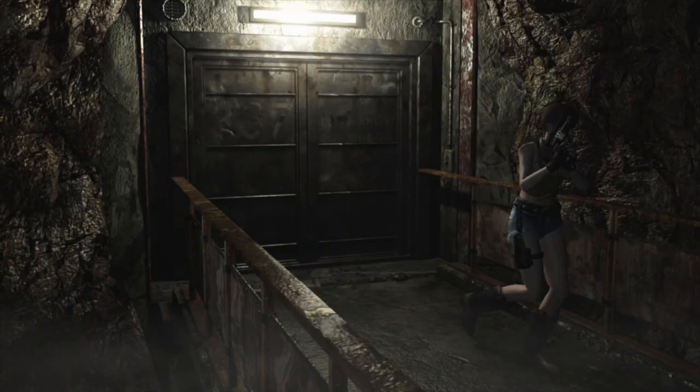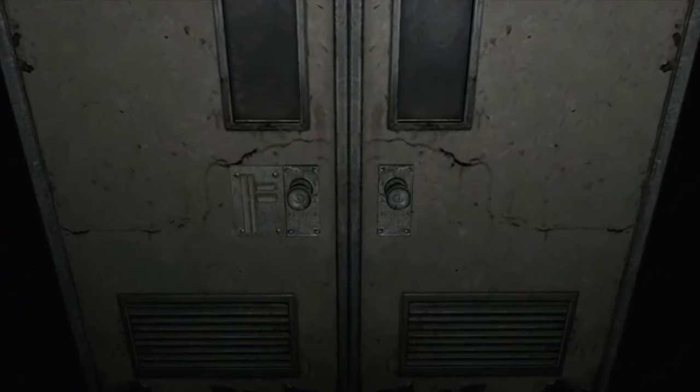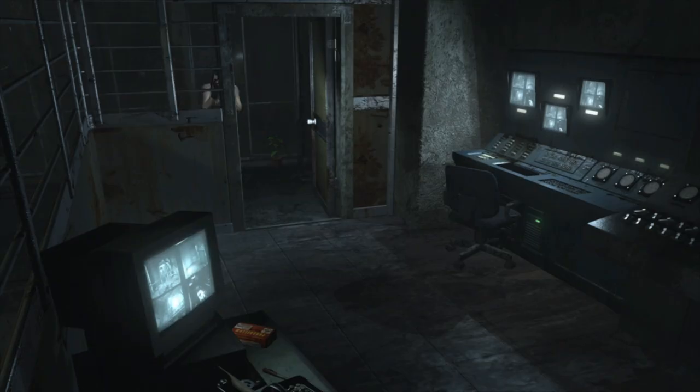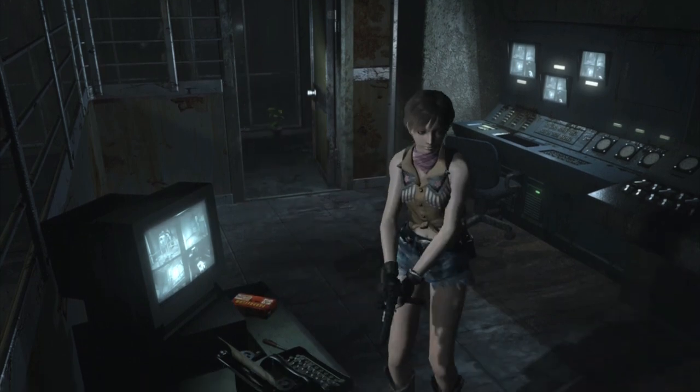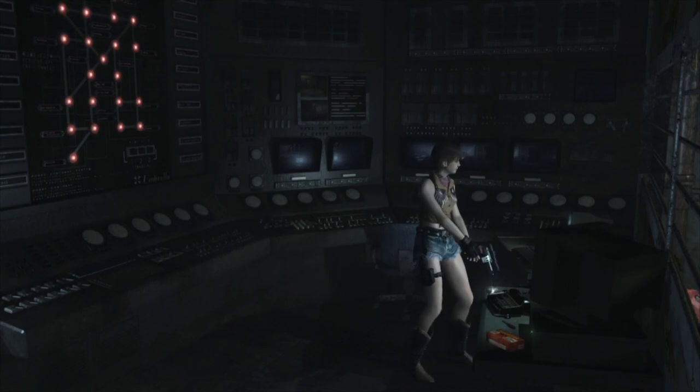Las secuencias de vídeo no se han trabajado con la misma calidad, y se parecen más a las de Gamecube, de forma que quedan algo borrosas y desentonan con el resto del juego. Tampoco se puede decir que hayan reducido los tiempos de carga entre animaciones, ni que Capcom se haya esforzado en subir los fotogramas de la versión para consolas, que siguen a 30 imágenes por segundo en lugar de a 60, como sería lógico teniendo en cuenta la potencia de las máquinas.